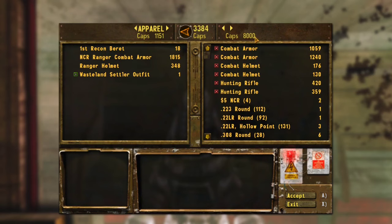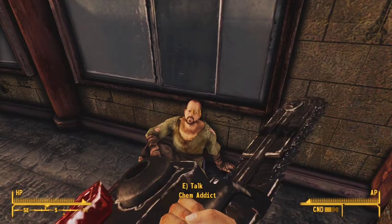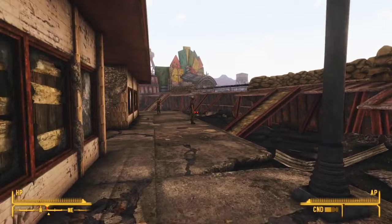To repeat this process, we're going to need: 1 — for the Gunrunners' inventory to reset, and 2 — for the NPCs to respawn. So we're going to need to fast travel a significant distance away, kill some guy for literally no reason, take his bed, and sleep there for about 3 days. After the 3 days is up, fast travel back to the Gunrunners and the NPCs should be respawned, as well as the Gunrunners' inventory reset, so he'll have more caps to buy his own equipment back.